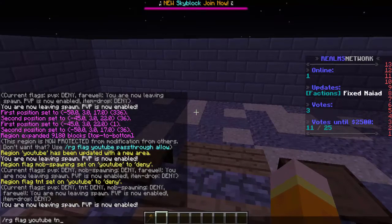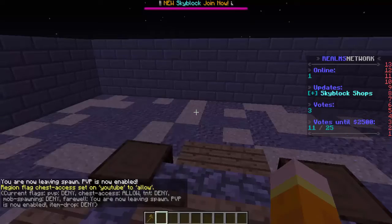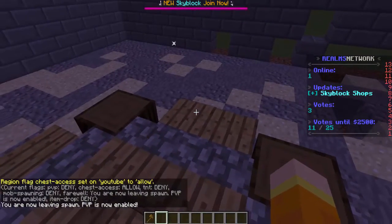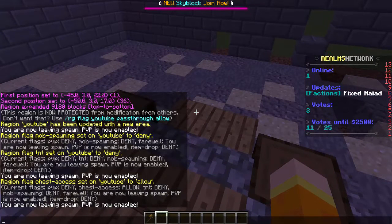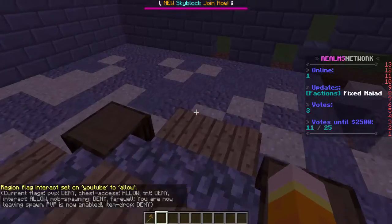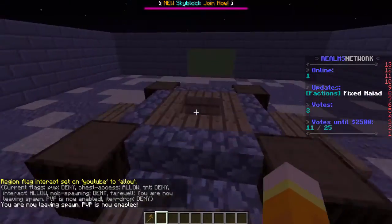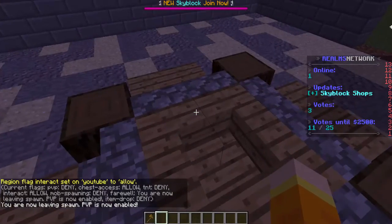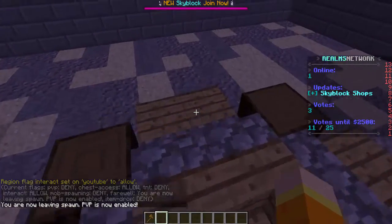If you have chests, there's a chest-access flag — you would set that to allow, which will allow people in the spawn to access chests. One that many people don't actually know: if you want people to access ender chests, it's /rg flag YouTube interact allow — not chest-access like a lot of people would think. They actually added this flag in version 6.0, so now it's 'interact' to allow players to use ender chests.